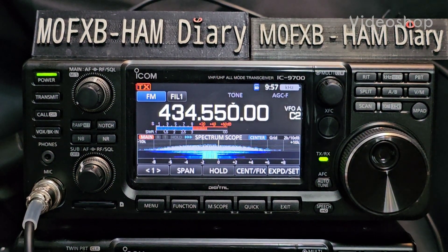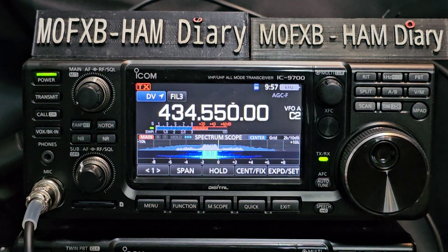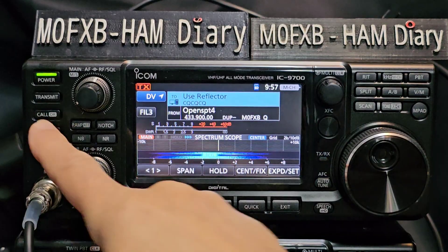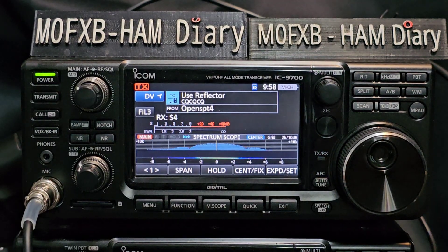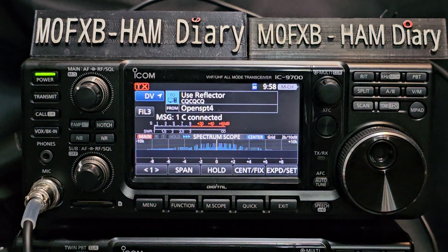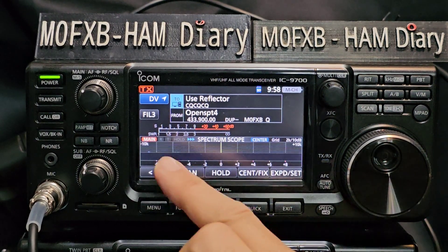Let's talk about DR mode. At the moment we're in FM mode — we can select digital just by tapping FM DV and use a digital repeater that way. But DR mode is different. We hold down here where it says 'Call DR', press and hold DR, and we're now in DR mode. It's currently programmed to use my OpenSpot, connecting me to the D-STAR reflectors via the hotspot. But DR mode was designed to search and store repeaters.